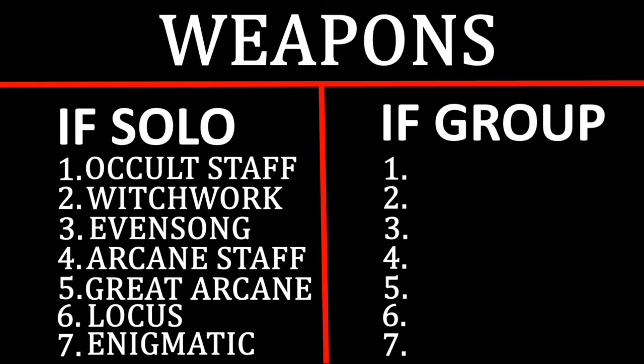Now for weapons in a group — we flip the script. Remember the group priorities: crowd control, cleansing, group defensives. What has all those built in? Enigmatic. If you're running Enigmatic, you'll probably rely on your armor for crowd control — something like knight armor or Assassinhood, which is a good combo with Enigmatic to get your E back faster. Enigmatic can save your whole group and prevent wipes. It's the most powerful Arcane weapon in general. When you're solo you can't take advantage of it, but in a group, Enigmatic is super strong.